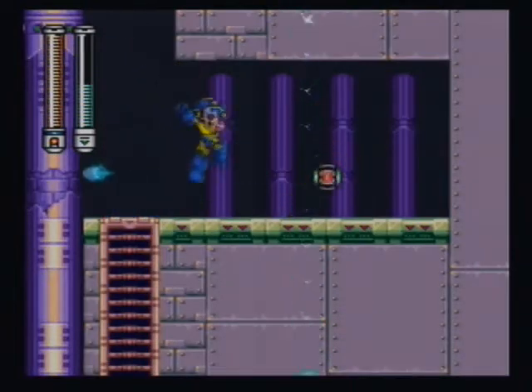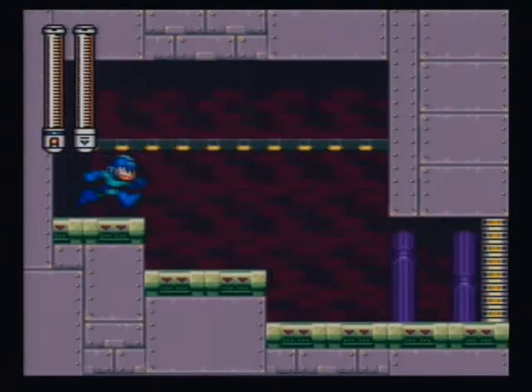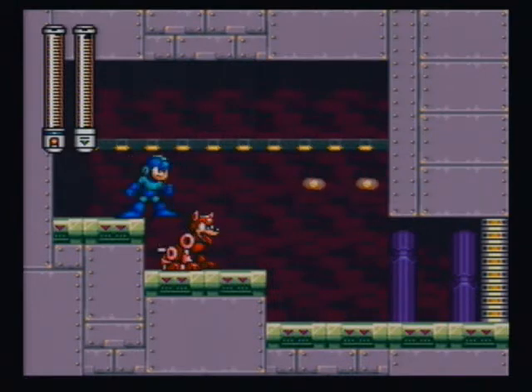Destroy that Sniper Joe, then go through this wall over here. We have a giant bolt hidden in the floor right here. As usual, just wait for him to dig it up.